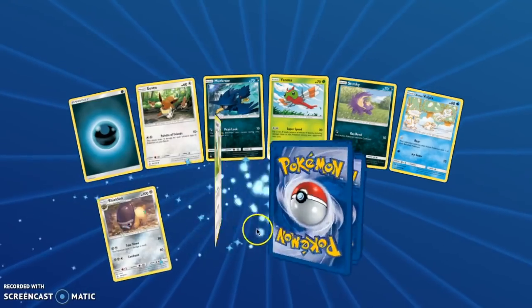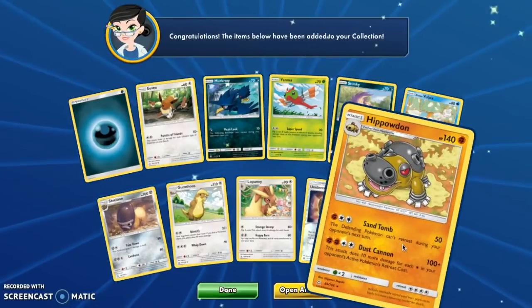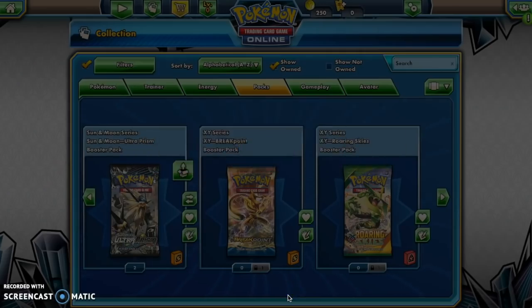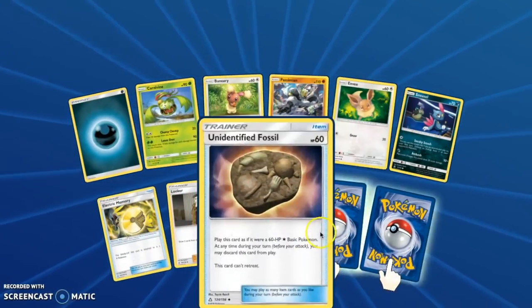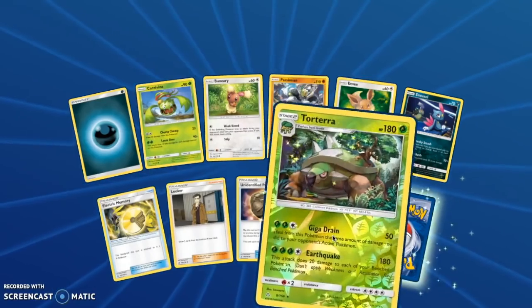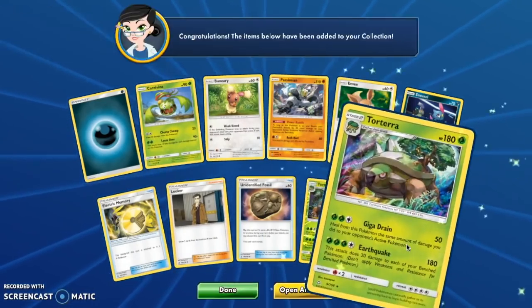Can you give me that, PokéGods? Unidentified Fossil and a Hippowdon. We have two or three packs left. We have a Torterra Reverse Rare — which is actually a holo — and a Torterra holo.